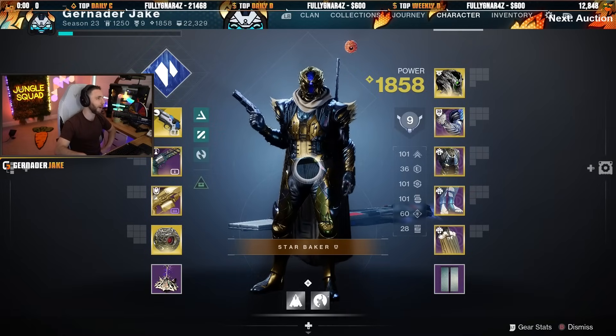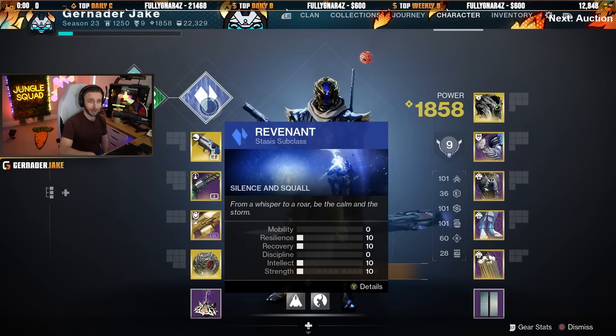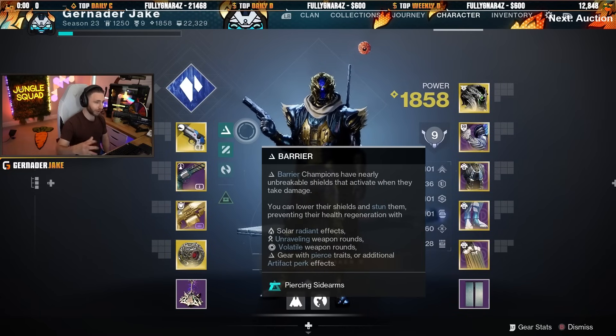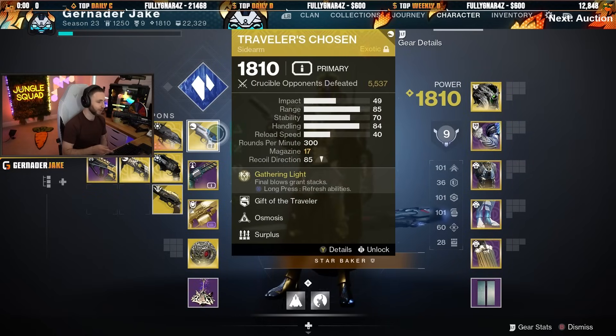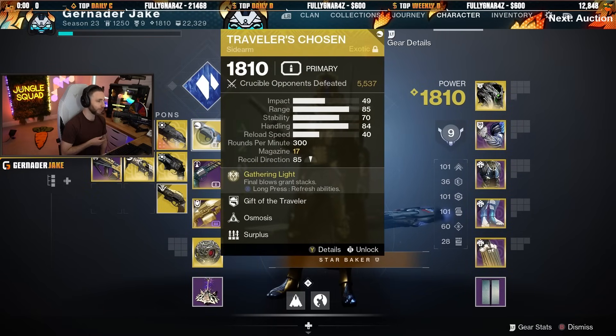The first one I want to show you is the build plus weapon combo. I think Traveler's Chosen plus a stasis build is going to go huge. Stasis has all kinds of buffs coming to it. On the artifact, there's a big buff to stasis primaries — if you defeat somebody who's slowed or frozen, they'll emit a big burst of slow. Traveler's Chosen is unique because it's got Osmosis, so if I throw a Dusk Field, people will be slowed and my sidearm will turn to stasis. When I kill them in the Final Shape, they'll do some big emitting bursts of slow courtesy of the artifact.